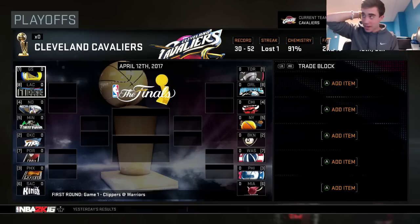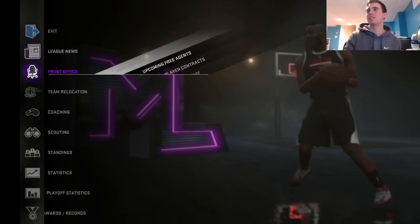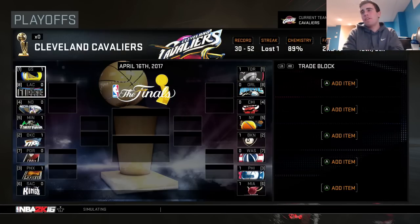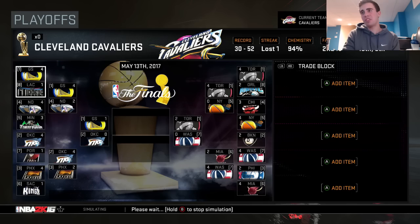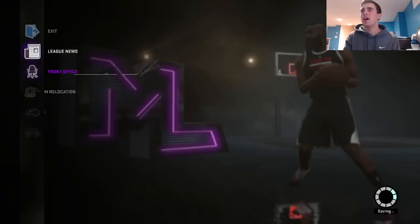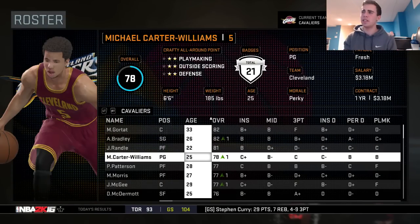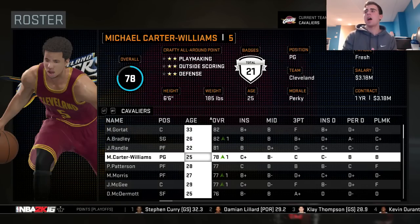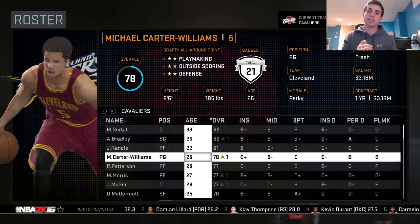The CPU has the lineup looking like: Michael Carter-Williams, Avery Bradley, McDermott, Randle, Gortat. I'll see you guys at the end of the year — maybe we'll make another miracle and make the playoffs. We finished 30 and 52, 15th in the conference. We couldn't do much. The Warriors win it in year two. So that was the video — I hope you guys enjoyed it. Let me know in the comments what you think of these, if you want me to continue doing these type of videos. I hope you guys have a great day, I'll see you guys in the next video. Peace.